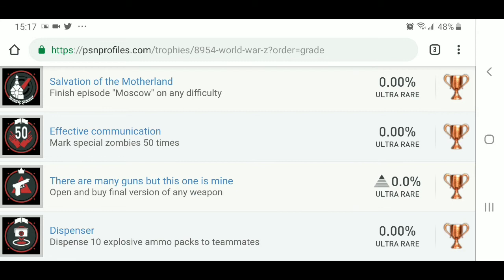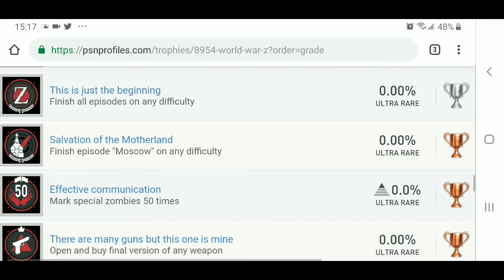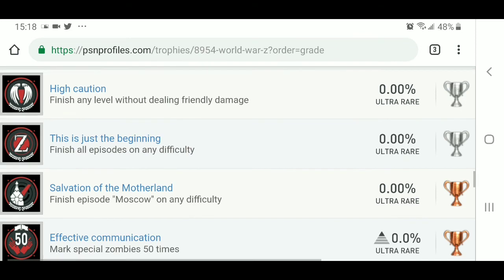Salvation of the Motherland — finish episode Moscow on any difficulty. So that's three episodes. This Is Just the Beginning — finish all episodes on any difficulty, and that is a silver trophy. High Caution — finish any level without dealing friendly damage. So as long as we don't shoot ourselves, you can get that one.